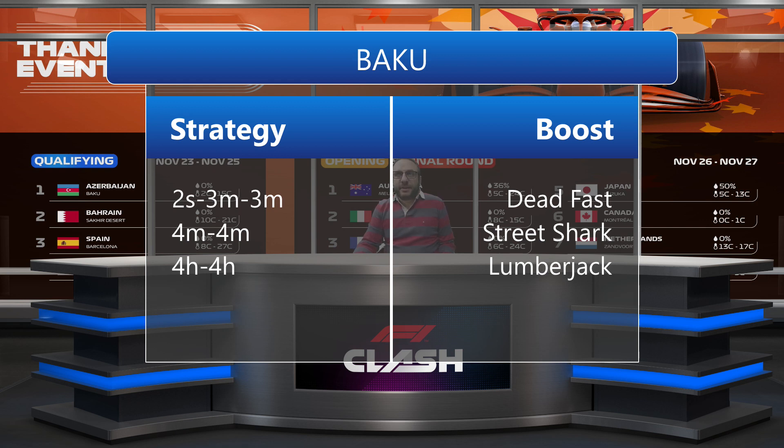For my first driver I'm going with the undercut — two pit stops: two laps with soft tire, three laps with medium, and again three laps with medium tire. And of course the Dead Fast boost is the fastest boost we can use and you can find great usage of this boost on this track.